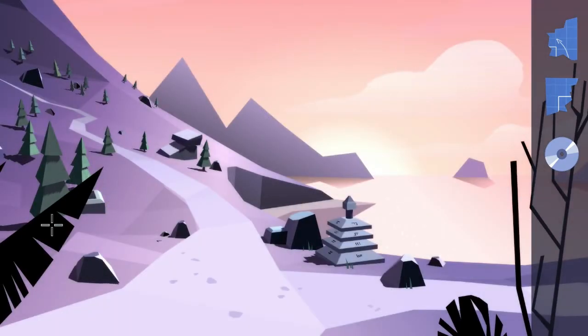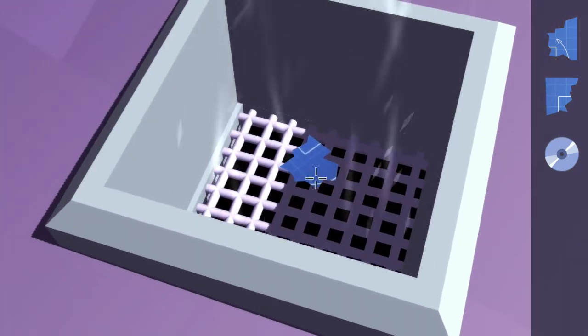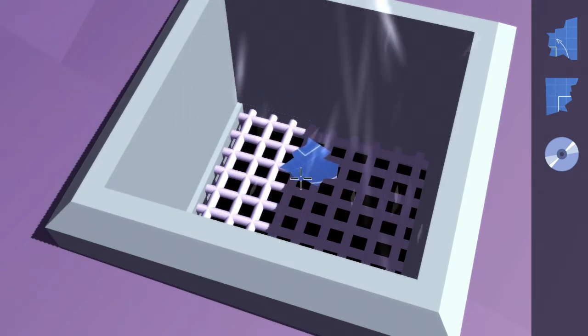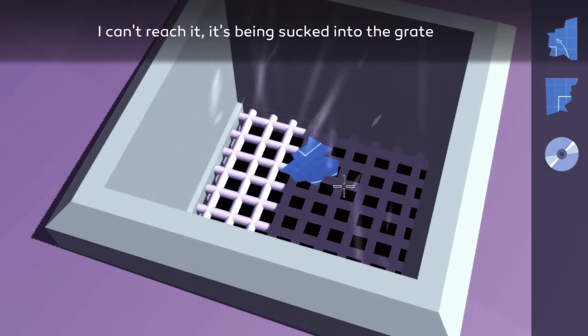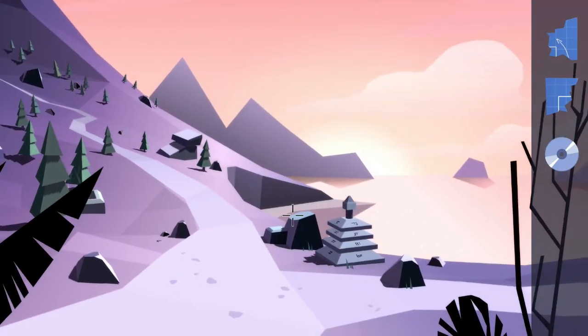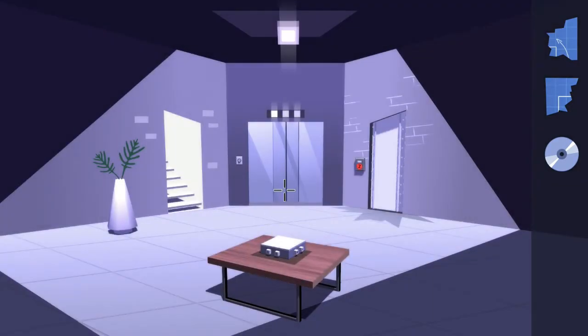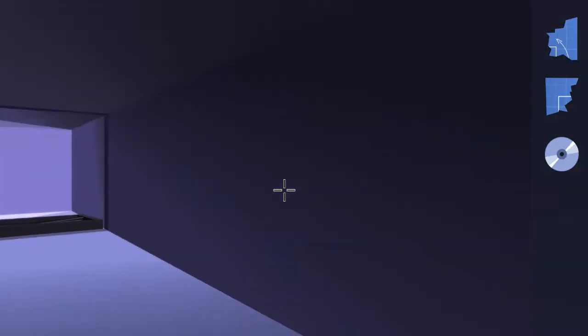There is a little fan vent over here on the left hand side — interact with it and as you can see inside there is a blueprint piece that we are not able to pick up just yet. I'm just letting you know it's there so that when we go to grab it you know where it came from. Exit back and head all the way back inside to the room that we started in.